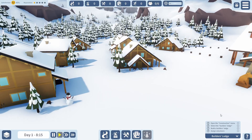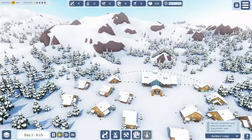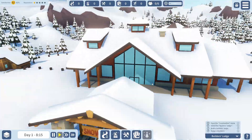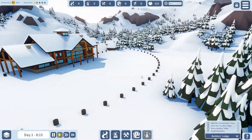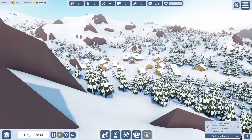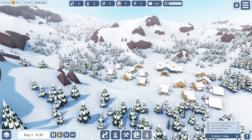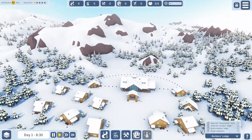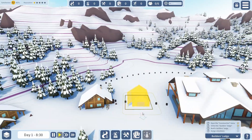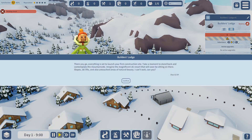So the first thing we need to do, we need to go to the construction menu and build a builder's hut. Now, the weird thing about this game — which took me a while to get used to — is when you get the people arriving, they sort of embark in this area. So you do need to plan your ski resort around this area, which can end up being a little bit complicated because you want everyone to go downhill and there's rocks in the way. We need to build a builder's hut first of all, put it there, click on it, and assign someone to it.